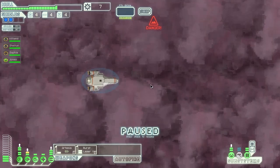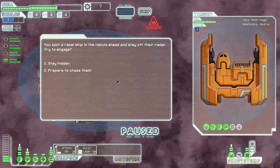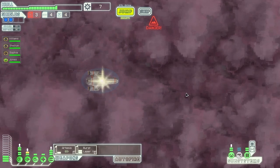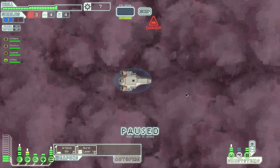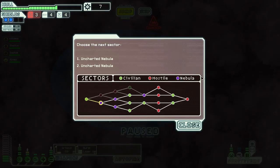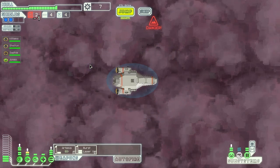We found something — we're going to stay hidden just because I don't want to fight. Oh, I went beside the exit — my bad, that's pretty funny. Next sector — we have two uncharted nebulas. I'm just going to take the bottom one.